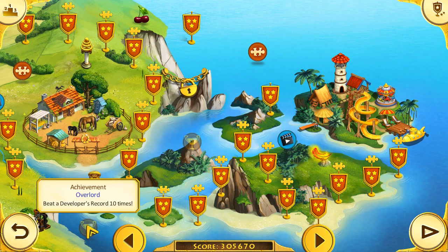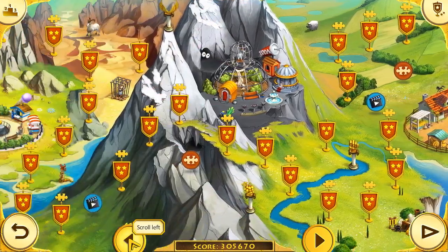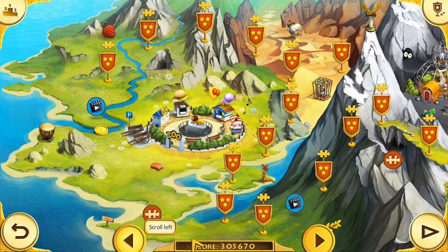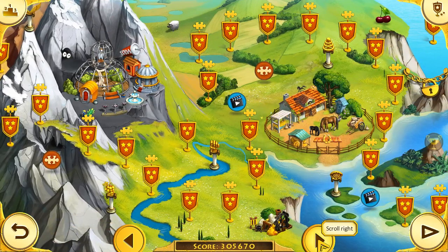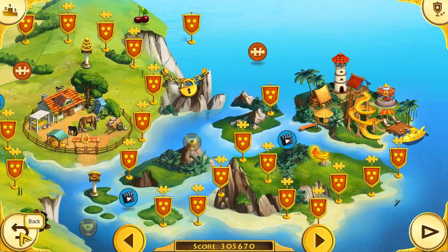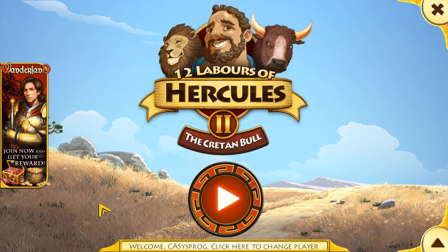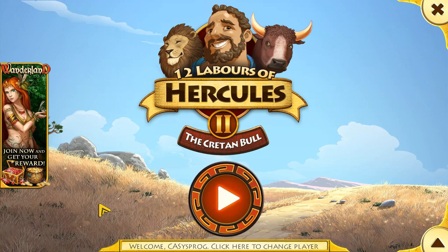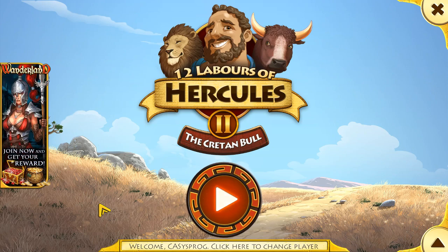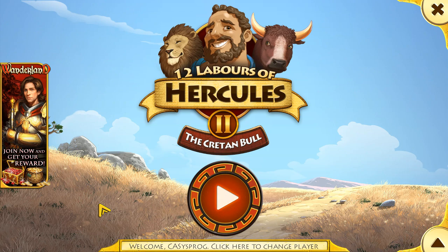I think there's a couple of achievements I didn't get. There's one down here — beat a developer's record ten times. I only managed that once in the whole playthrough. There might be another achievement somewhere which I didn't get as well, but I don't currently see it. But that is the complete game of the 12 Labours of Hercules 2, the Cretan Bull — the game complete, with all puzzle pieces found and all levels completed. Generally an enjoyable time was had. I hope you had a fun time watching some of that, and I hope you have a great life. Cheerio!